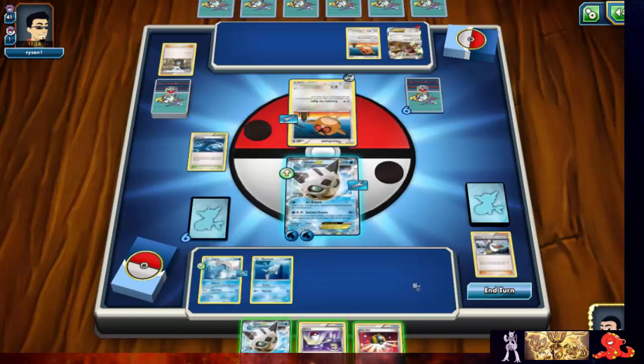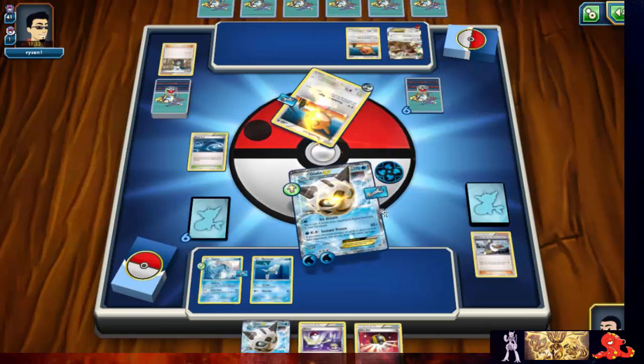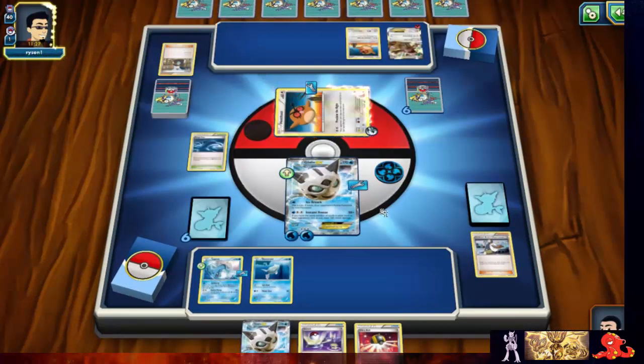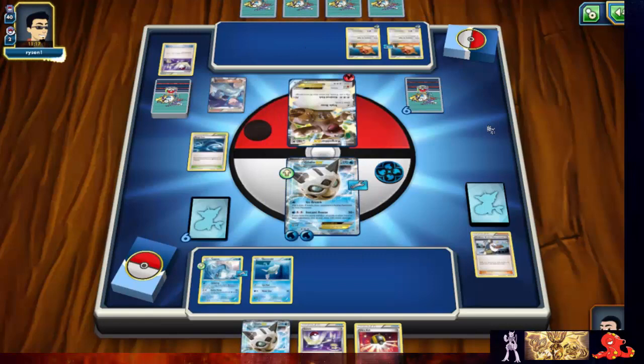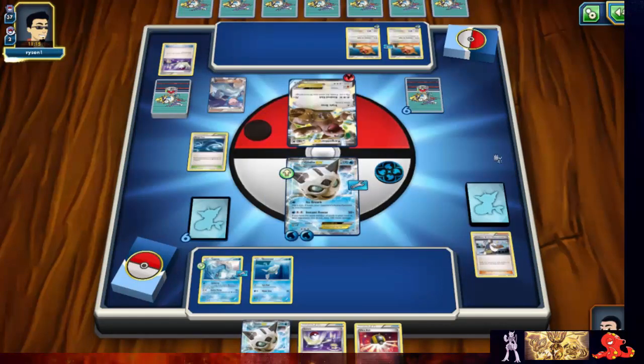I'm actually gonna put this muscle band on Lapras — she's a pretty good attacker. No water energy at all for the knockout though. Let's go ahead and go for another paralysis — we got it again! Really forcing him to evolve now. He could just play another double colorless energy. He's playing Winona and grabbing a few more fighting cutlass Pokémon — there we see the knocked owls.